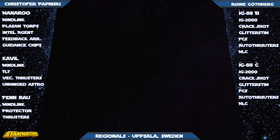Manoroo will have a Tawny Mine Link, Plasma Torpedoes, Intelligence Agent, Feedback Array, and Guidance Chips. Rona is running a pair of IG-88s — IG-88B, which is the gunner version where he gets re-rolls if he doesn't hit, and IG-88C, which if he boosts gets a free evade action. Both are armed with Heavy Laser Cannon, Crack Shot, Fire Control System, Glitter Stem, and Auto Thrusters.